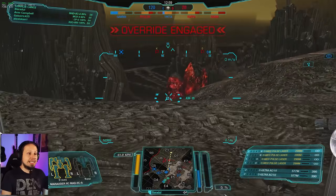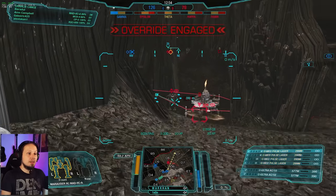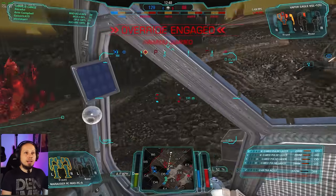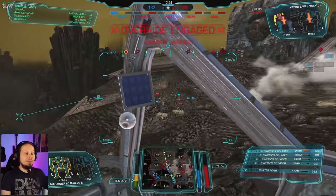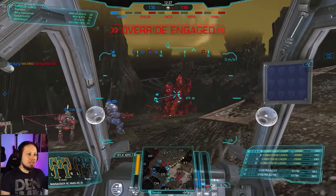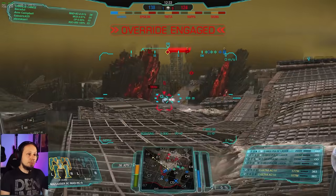I'm going to push Delta 6 now. Kappa is still being capped. Get that Vapor Eagle please — he is critical, he cannot go anywhere. There is still a lot of damage coming from the other side. Good kill, guys, keep it up. Enemies are mostly in Echo 7, Echo 6-ish, so take care of that. Oh god, we found them.